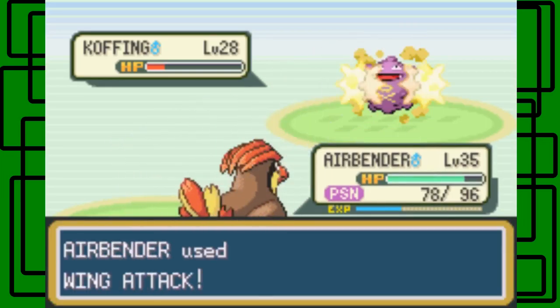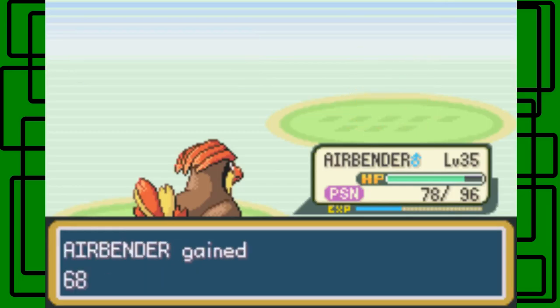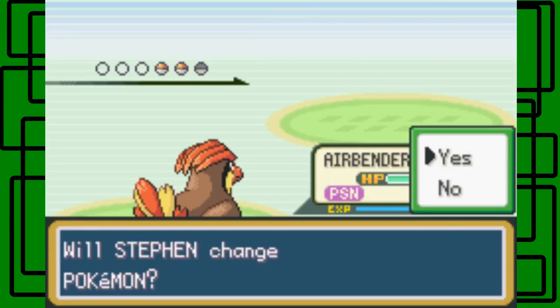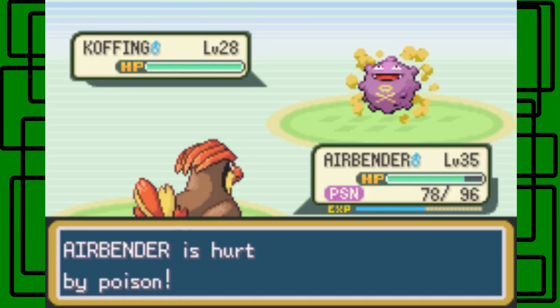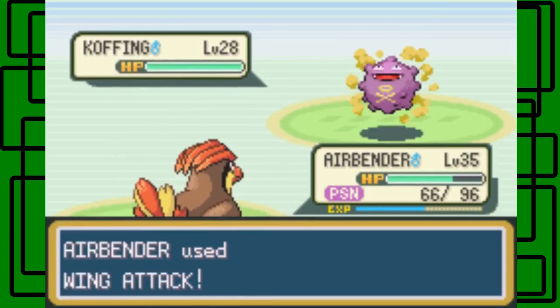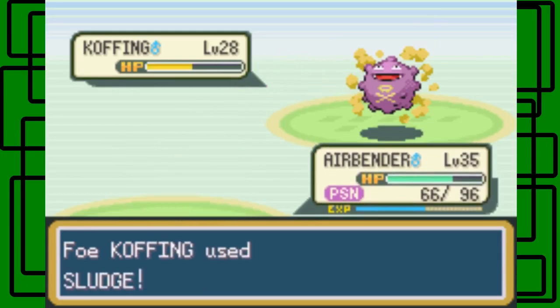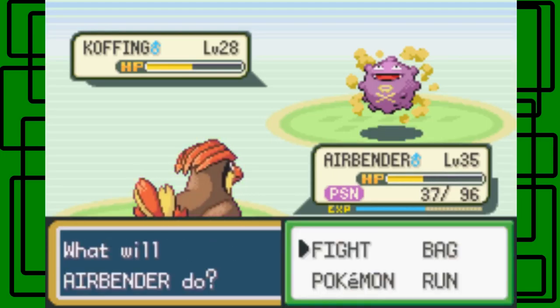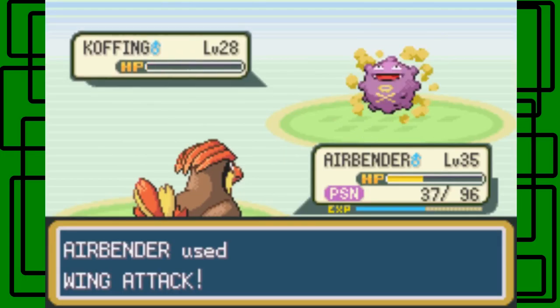Let's go for Wing Attack. They're Koffing, okay fine. It just hurt from the Poison. I'll have to wait till after the battle to cure Airbender. I'm just gonna — finally use Wing Attack again and it's fainted. Nice!